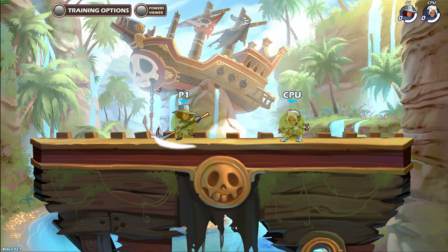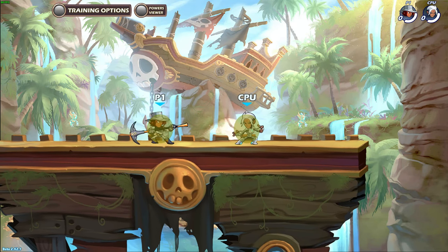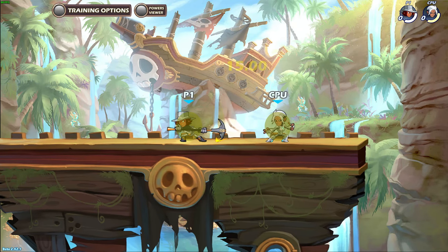Side light has medium startup frames, medium active frames, and medium recovery frames. It covers a decent area with decent range and does high damage, unless you hit with the last few frames.